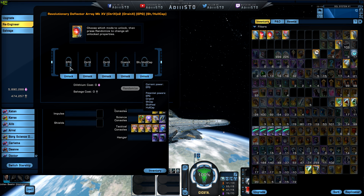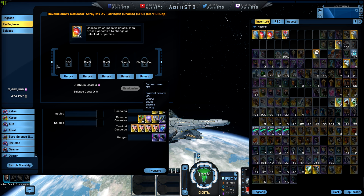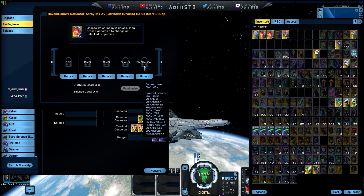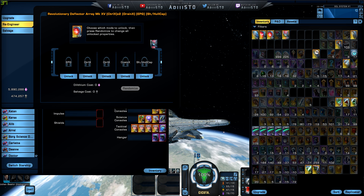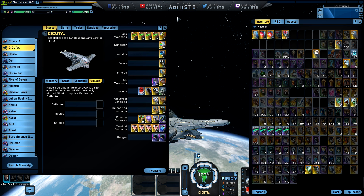And I'm going to go over the space sets in its entirety — the two pieces, the three pieces, the four pieces. So this is the deflector dish. These are the potential modifications that you can have: EPG, drain, shield capacity, shield heal, or hold capacity. All four of these slots can have the potential times four. Maybe shield two and hold two could be interesting. The fifth one is basically a mismatch of both. The warp core, however, cannot be modified at all. Bummer.